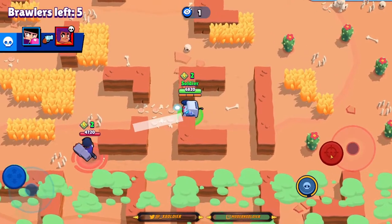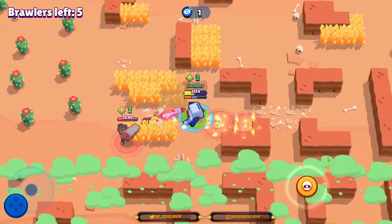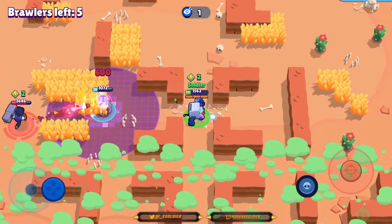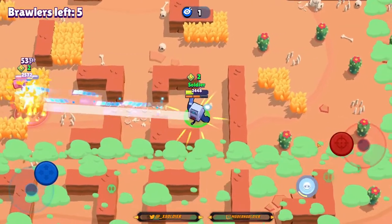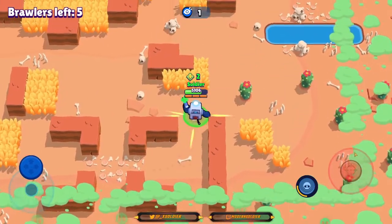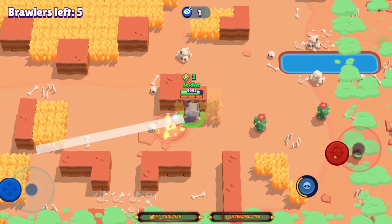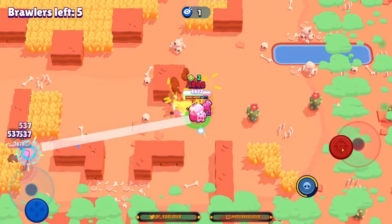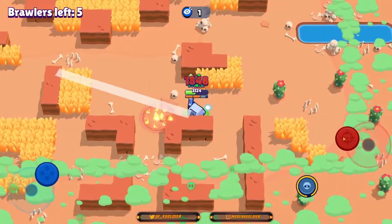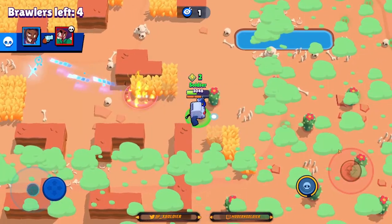Brock has his super, so that's very important — he can easily take us out with that because we cannot dodge his rockets. We're running straight out so I'm just going to throw my super down to try and tank the last rocket. We did manage to tank it. I'm going to head out of this situation but shooting back behind me at the same time, just to back him off. I'll hold my ground on this right-hand side and keep my eye on this Brock rather than trying to go for the kill. I managed to chip him a little — we predicted that really well and we've done more damage than he has, forcing him to retreat.